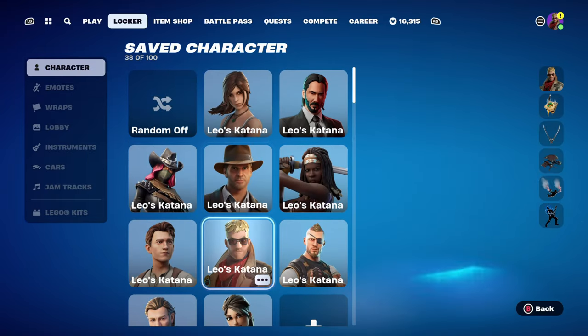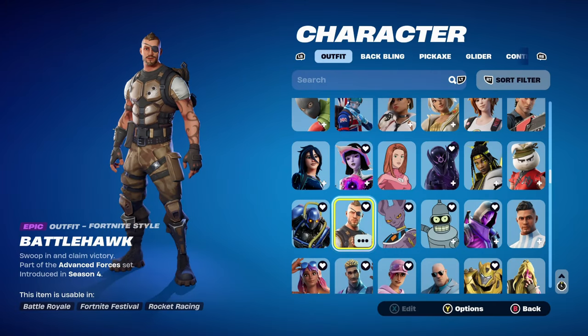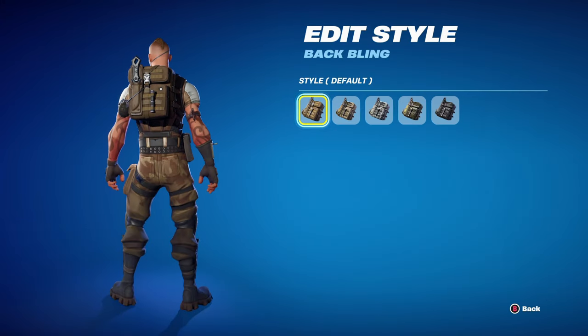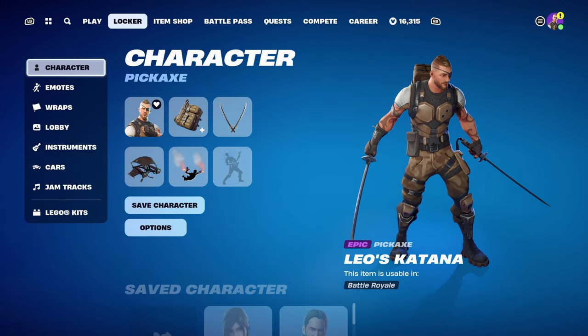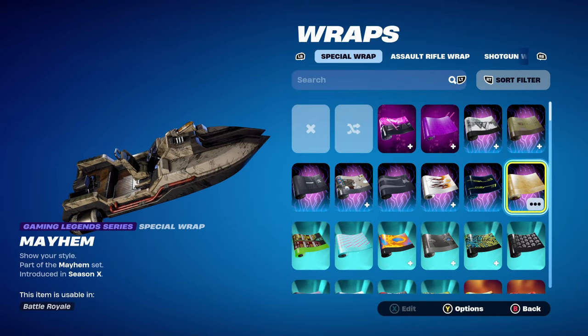Combo 8 features Battlehawk, a pretty OG battle pass skin from chapter 1, season 4, part of the Advanced Forces set. It works nicely with the black and brown colour scheme. The back bling is the Arroyo Pack, part of the Custom set, chapter 2, season 2 battle pass — using the default style for the brown. The weapon wrap is Mayhem, part of the Mayhem set, chapter 1, season X — the Psycho/Borderlands-themed Gaming Legends series weapon wrap.